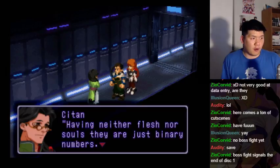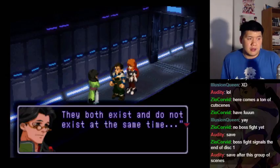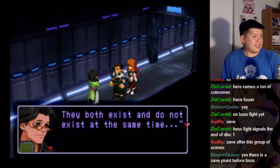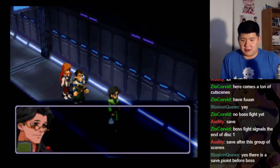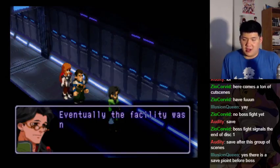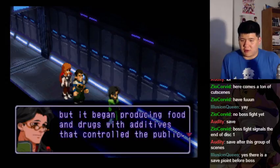Is there a save point before the final boss? Please tell me I won't accidentally walk into the boss fight without being able to save. They both exist and do not exist at the same time. Yes, there's a save point before the boss. After the fall, wanting to resurrect their bodies and create a worthy vessel, they transferred a research facility — once the Soylent system on the land — to Etranank. Eventually, the facility was no longer only for the Emperor's life and the Ministry's resurrection, but it began producing food and drugs with additives that controlled the public.